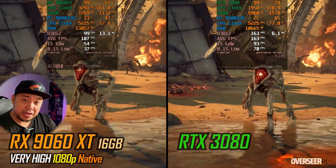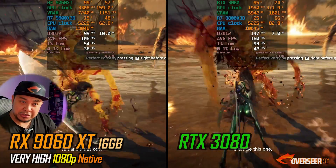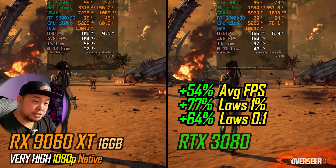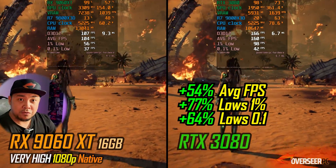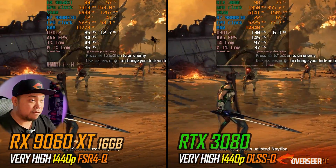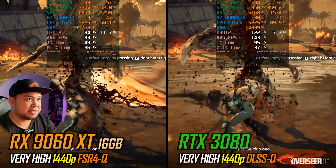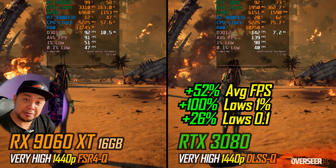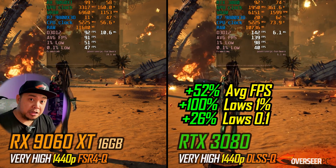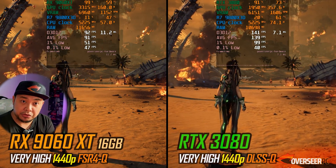At 1080p very high settings for Stellar Blade, the 3080 unexpectedly wins on this one — it's not even a contest. 54% better compared to the RX 9060 XT 16GB. Let's go up to 1440p with upscalers — DLSS and FSR 4 for the RX 9060 XT — and it's the same thing. 140 FPS against 93 FPS. They're both playable, but you'll obviously have a better experience with the 3080 on this one.